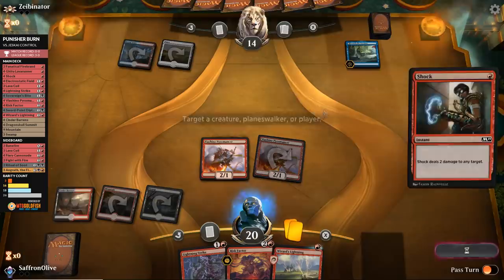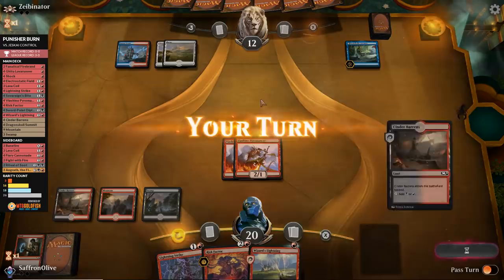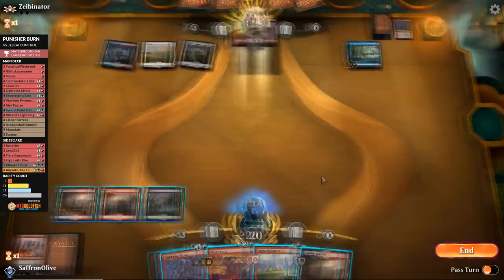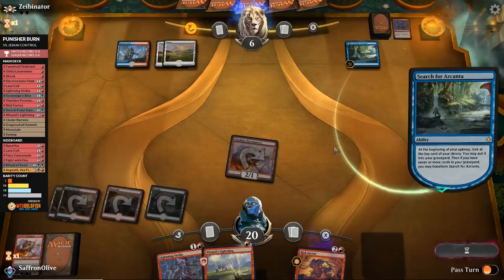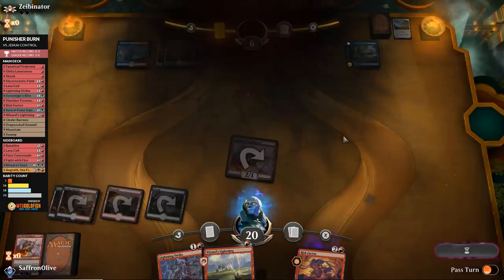Azcanta doing its thing. Maybe we can close this out before our opponent gets a chance to recover. Go to combat, attack — Lightning Strike kills our creature. Drops to 10, and let's Risk Factor while our opponent's tapped down. Opponent takes it to six — we have Lethal damage in hand if we can find a window. Opponent mills a Search, untaps — the Punisher cards are so good — and scoops it up. Cannot keep up with the punishment.